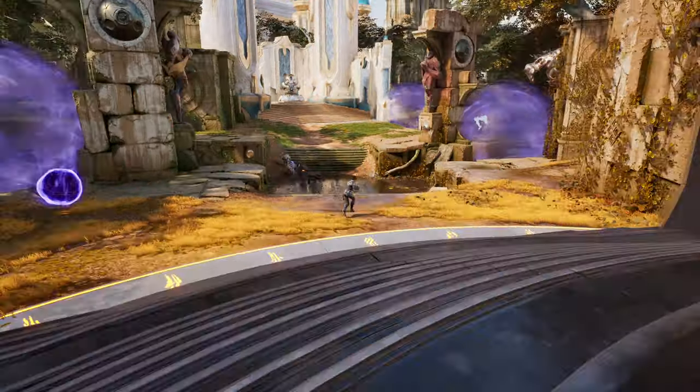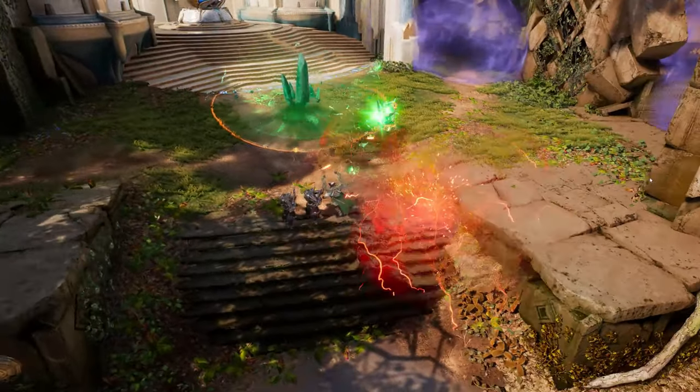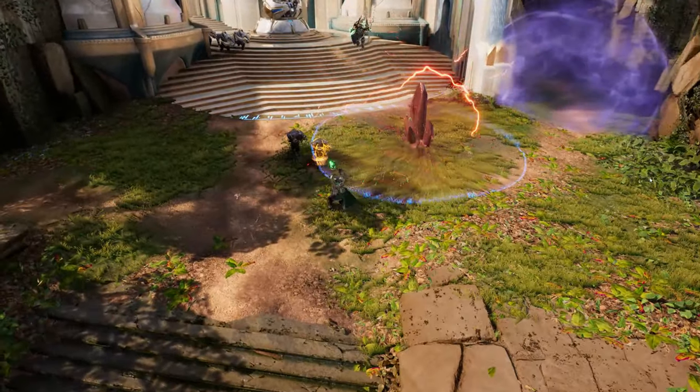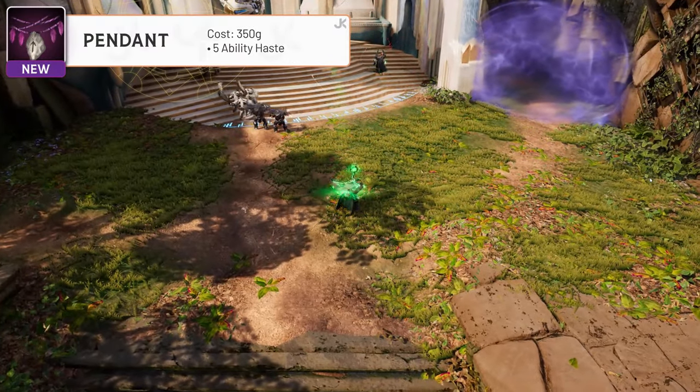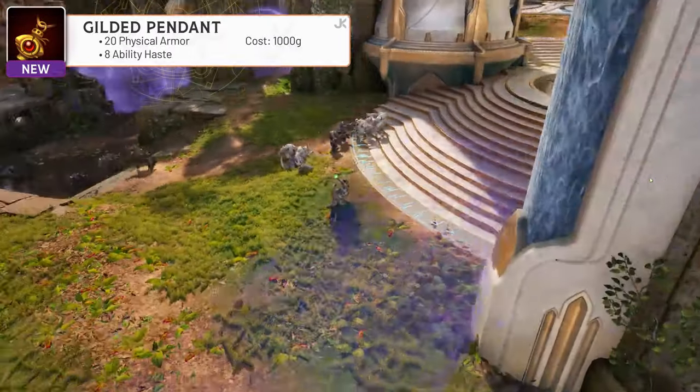Let's rapid fire through our new tier 1s and 2s real quick, and then we'll jump into the incredible tier 3 items. For our tier 1s, we only have Pendant. Pendant is a 350 gold tier 1 item that will grant you 5 ability haste.